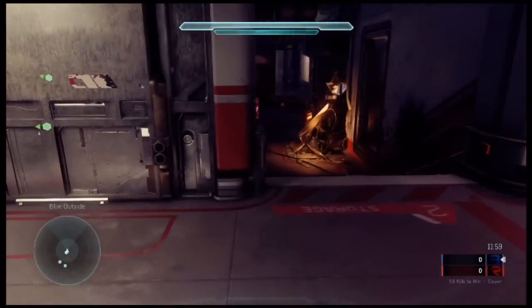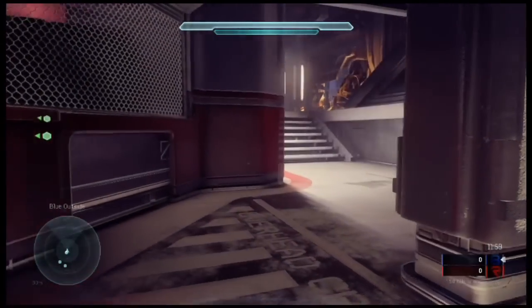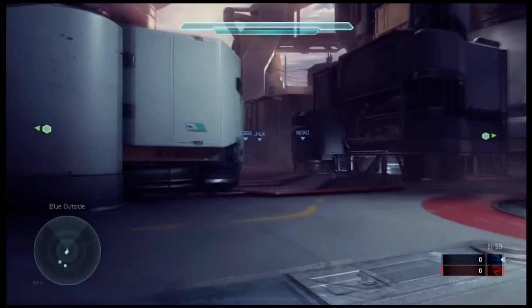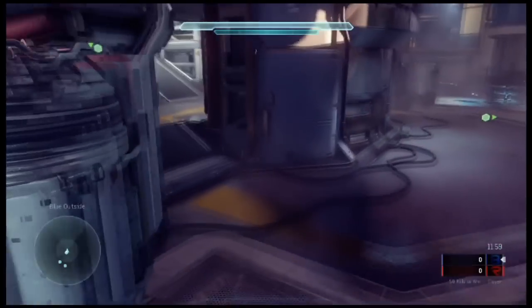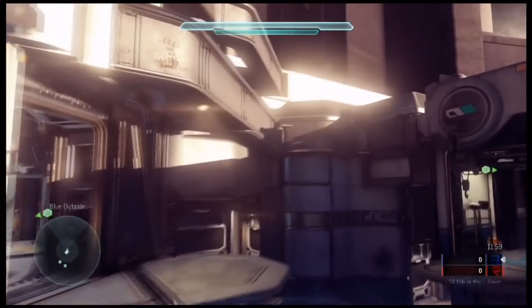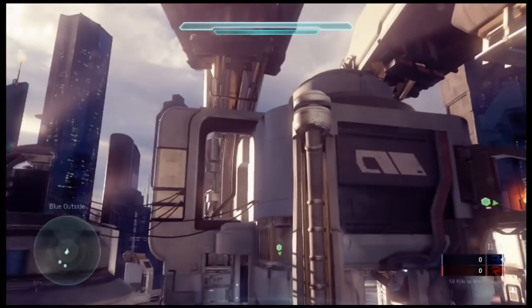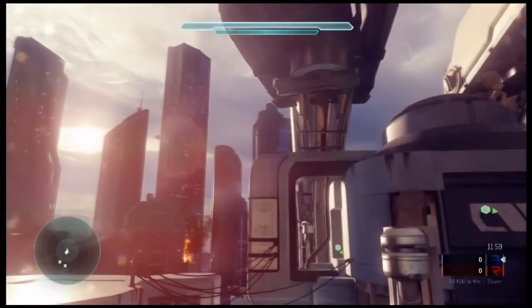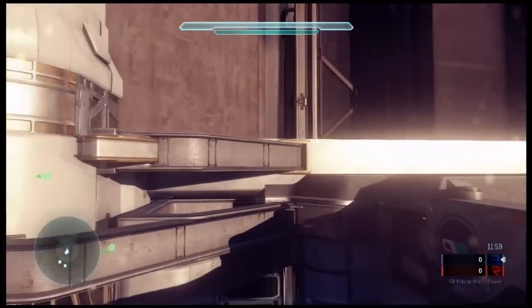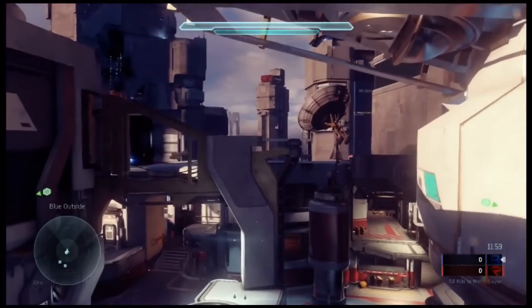Over here is the staircase — red staircase and bottom staircase — and right there is where the other BR spawns. Heading over here into the pit area or bottom tower — there's tower three. I just kind of want to take a look around this map and check out the skyboxes. When you're playing, you don't pay attention to any of it and you miss out on some of the awesome little things the developers put into the map.